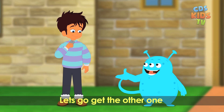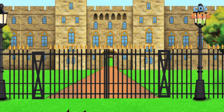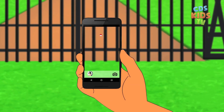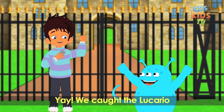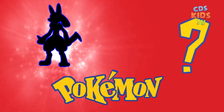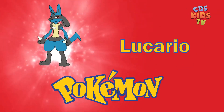Good job Max. Let's go get the other one. Let's go Louie. Yay, we caught the Lucario! Which Pokémon is this? Lucario. It's still fast and prevents flinching.